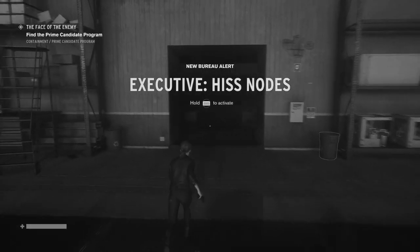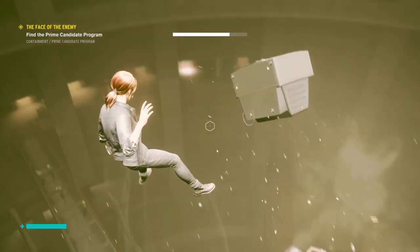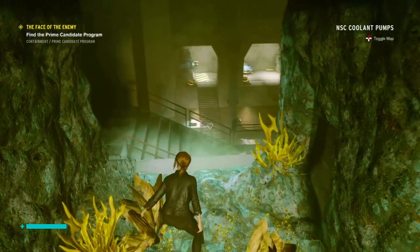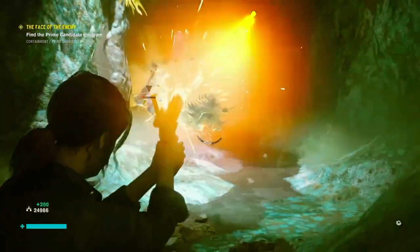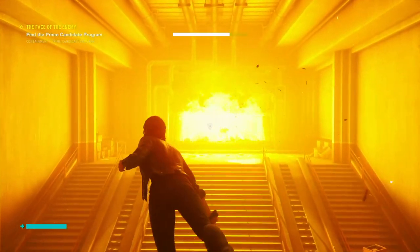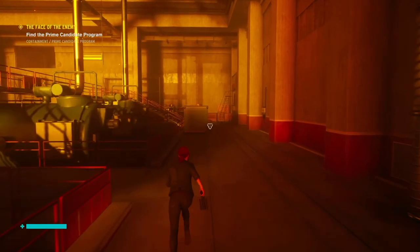An executive — nope, we're not gonna worry about it, we're busy. Okay, there is that hole that I could get into. Oh, it's just a shortcut. This is how we get up. Yes! Oh, we got it — Eternal Fire: reloads ammo on hit. So every time I hit an enemy with grip, I will get that bullet back, and that is going to help us later in the game.